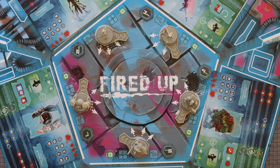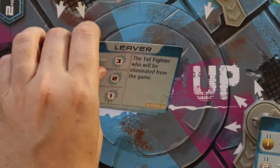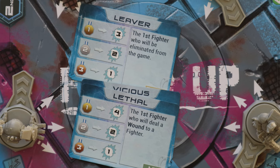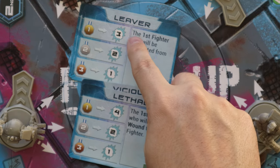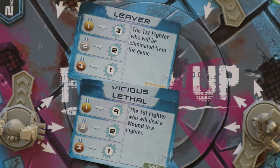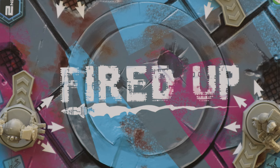This game takes place over four different rounds. At the beginning of the game, you're going to select from these cards one of two different bets for the early, mid, and late game. That means it's a condition where you can get points if you correctly predict who accomplishes that goal. For example, the first fighter who will be eliminated — if you're the first person to correctly bet on that, you get three points, two points if you're second, and one point if you're third. There'll also be more points awarded for making that guess correctly earlier in the game.